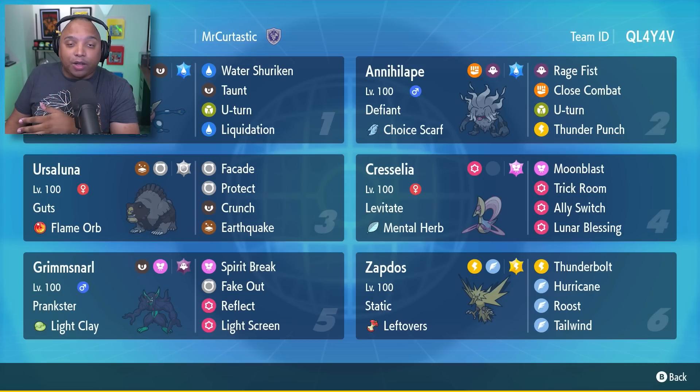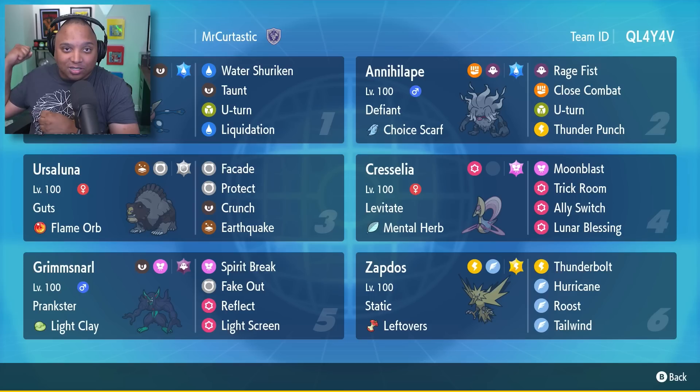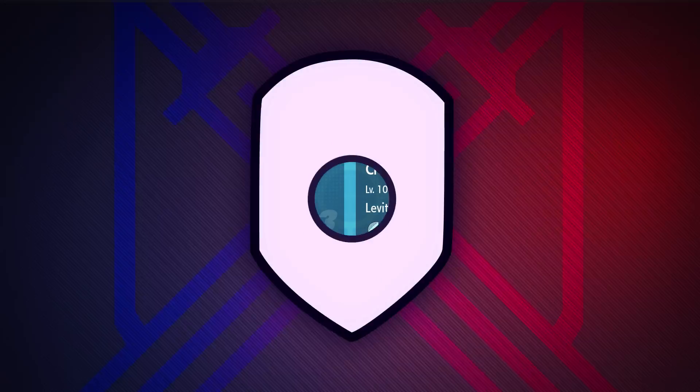The Greninja — you can U-Turn out if you need to. It's fast enough that you can Taunt a couple of things before people do any kind of setup, healing, or anything like that. But the main gimmick here is to Water Shuriken your Annihilape, give it like plus-200 power to its Rage Fist, and then just start destroying everything. Remember Mouse Ape? This is kind of like Mouse Ape, but in a way I don't think your opponents are ready for. I'm going to take this team into the battle arena. Follow me, let's go.